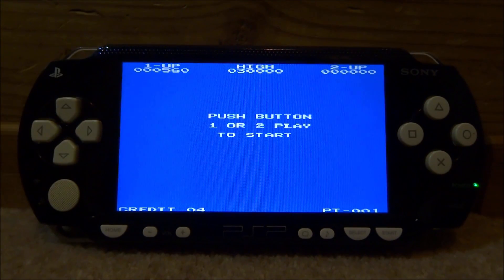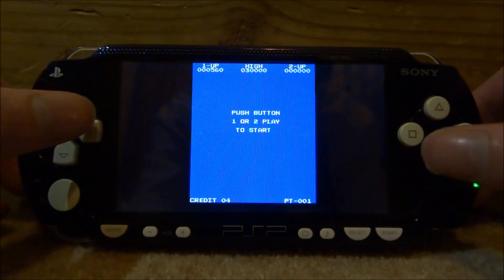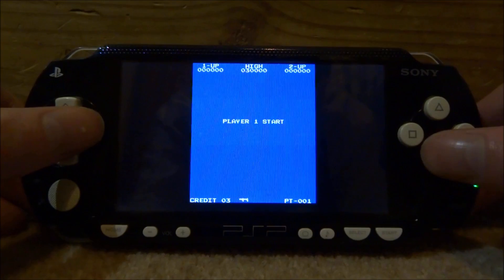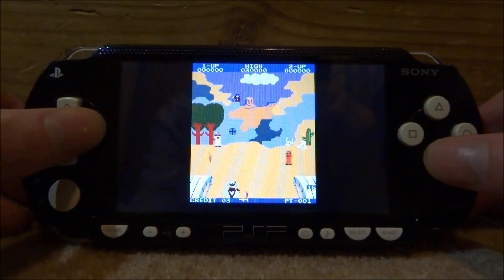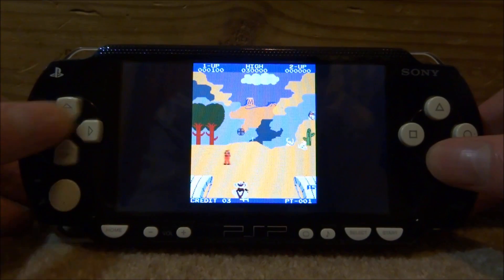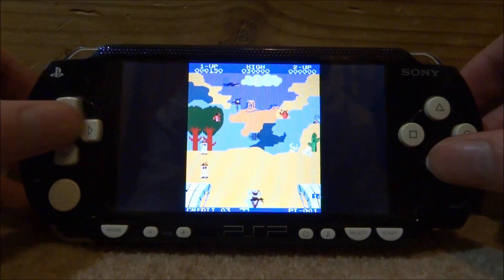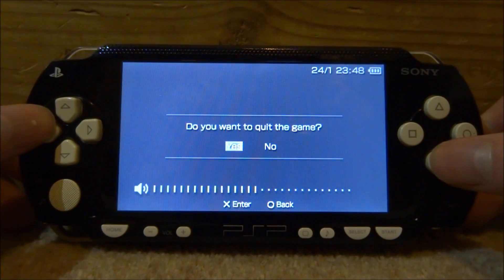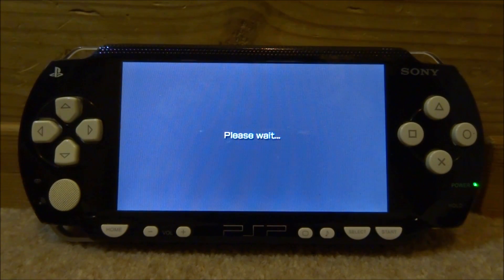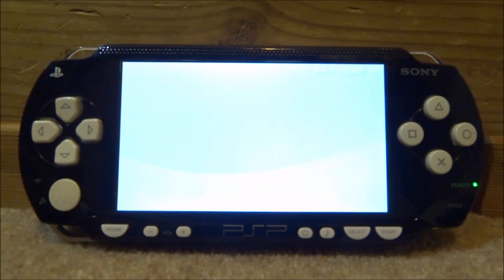If you want to change the screen size, press Left and Right at the same time and you can cycle through different screen options. Some of them look a bit weird — one is probably what it would look like on the original arcade machine. Press it again and it goes smaller, then back to normal. That's pretty much it for this video — if you enjoyed, make sure to like and subscribe. Thanks for watching and I'll see you in the next one.